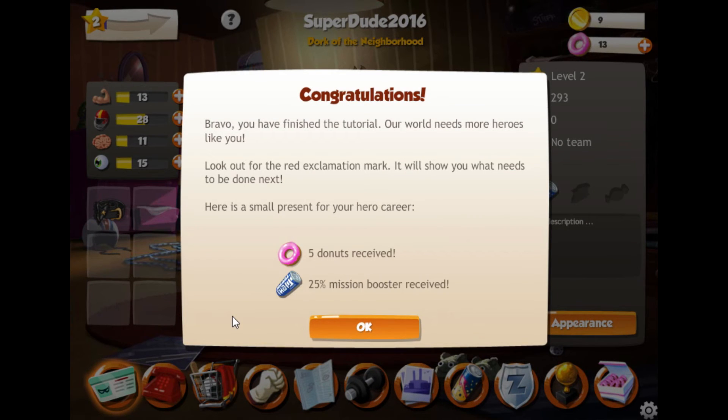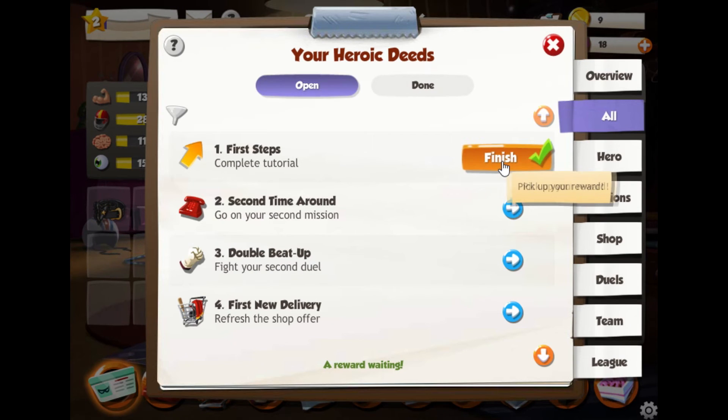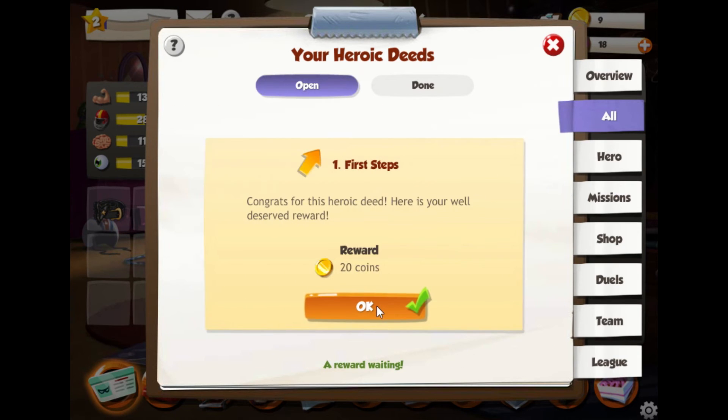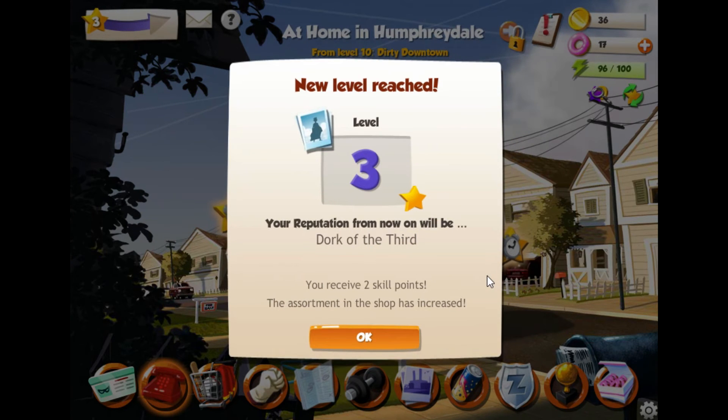Annihilation! Hey, that was pretty good. So guys, that was the tutorial. Look out for the red exclamation mark - it will show you what needs to be done next. Here's a small present for your hero career: five donuts and a 25% mission booster. Completing the tutorial: 20 coins, level three, Dork of the Third, two skill points.